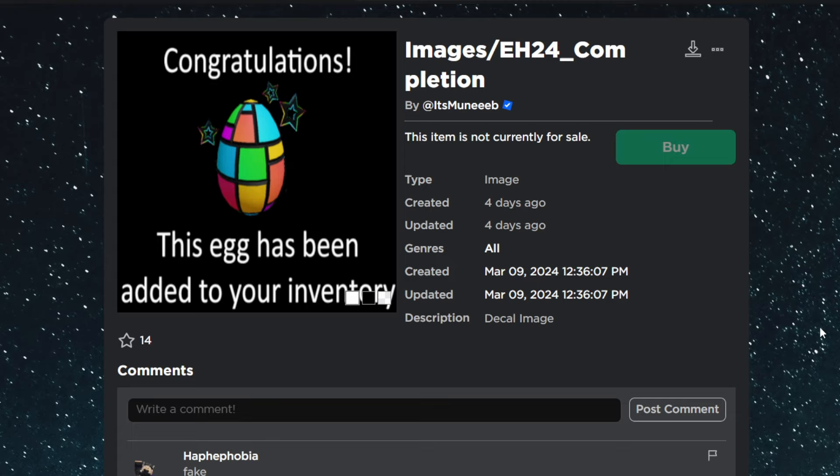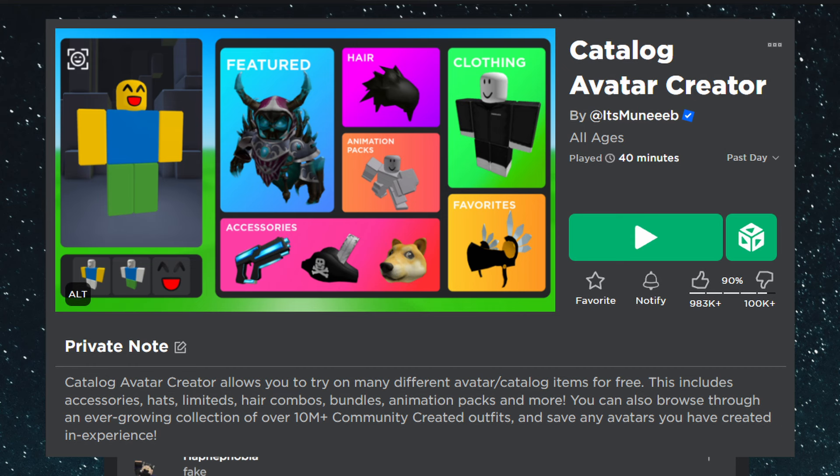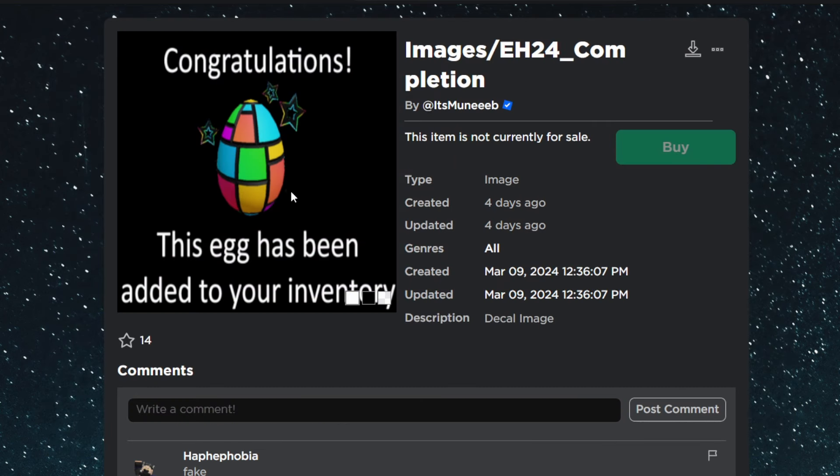Those four eggs are the only ones actually published and public, but we also have a leak from Maneeb showing a Catalog Avatar Creator egg. Since Catalog Avatar Creator is going to be part of the hunt, it looks like we're also going to have a CAC egg available in the game.